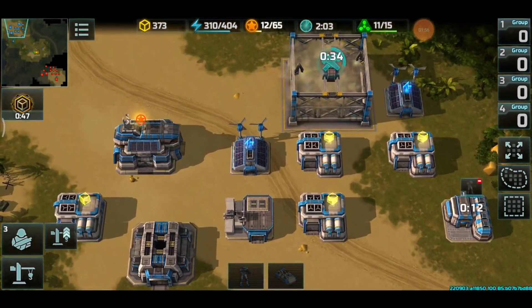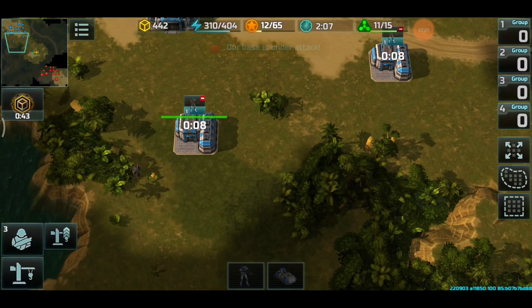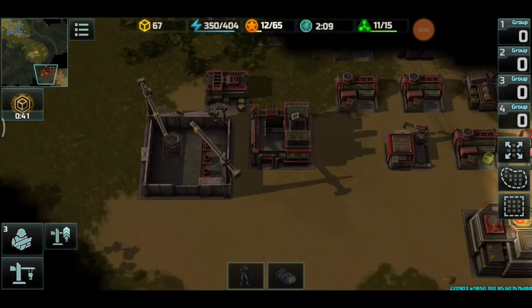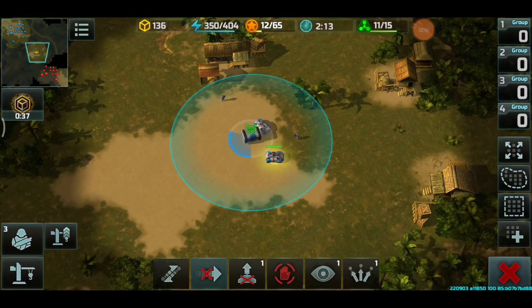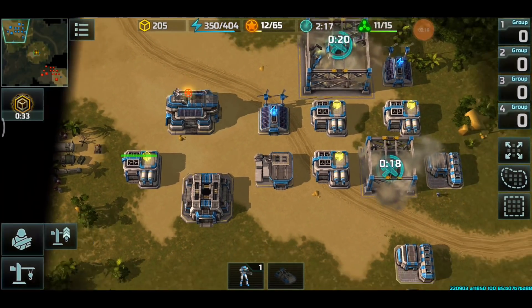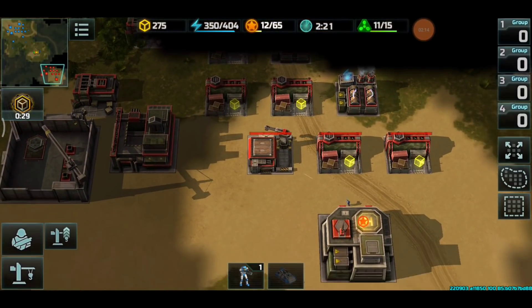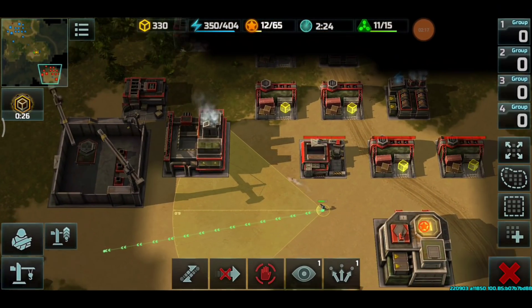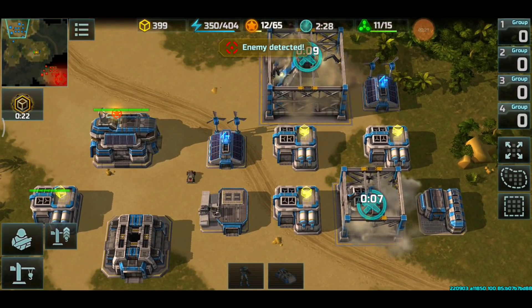A container popped out at the two-minute mark — nothing crazy. We see a special vehicle factory and a level two vehicle factory from the enemy. An Armadillo is being produced — pretty normal.